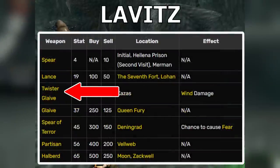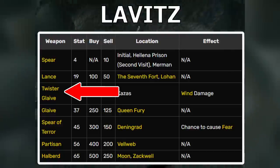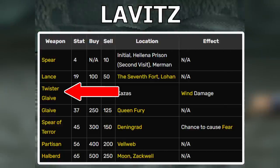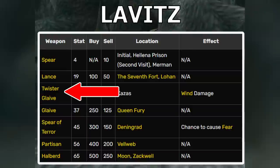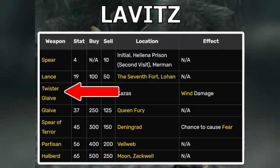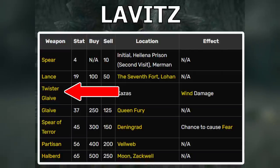Lavitz really only has one unique weapon, the Twister Glaive, which does wind damage. It's reasonable to use for the same reason that Dart's Heat Blade is, but for Lavitz you generally just want to use the most powerful weapon possible to maximize physical damage. That's because if you're using him, you'll probably want to use Dragoon form turns to cast Rose Storm and not use Dragoon additions. If you want to know more about why Rose Storm is broken, go check out my Legend of Dragoon Magic tier list — it's linked in the description.